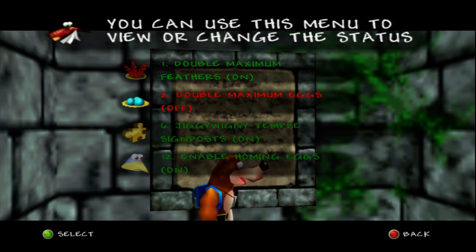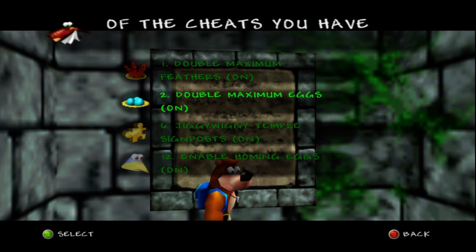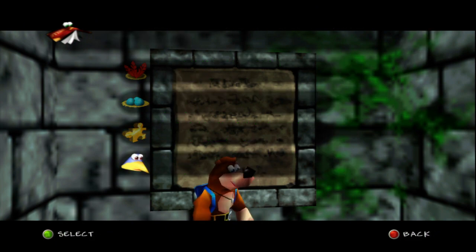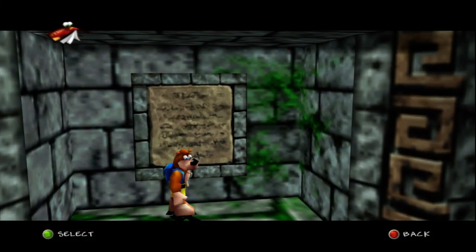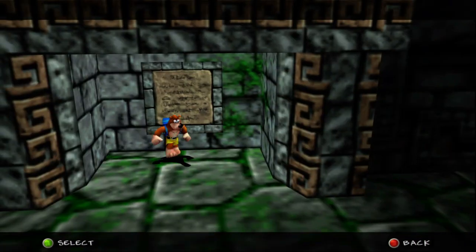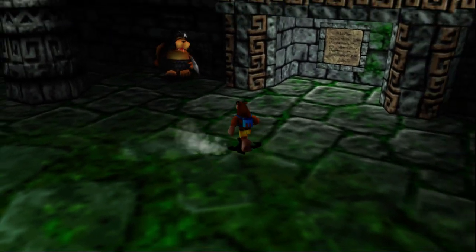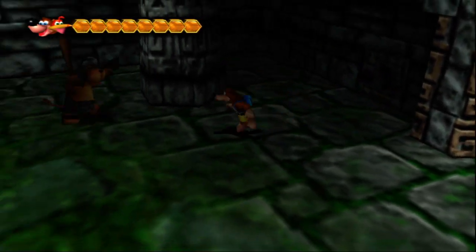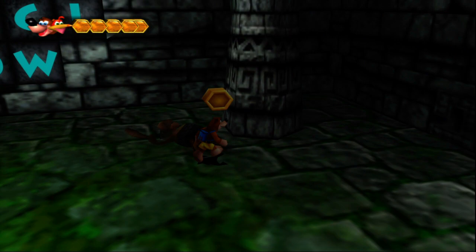Double maximum feathers. Double maximum eggs. Signed posts. And enable homing eggs. Wait, how many did that say? Wow, there's a lot of cheats in this game. I didn't realize that homing eggs was cheat number 12, so we've got a few more cheats to go.